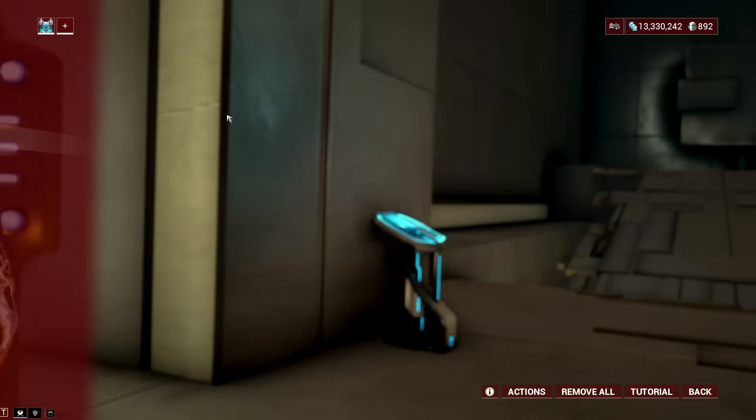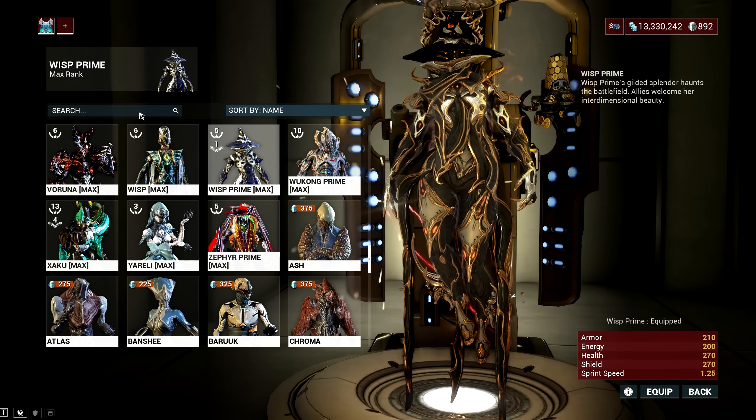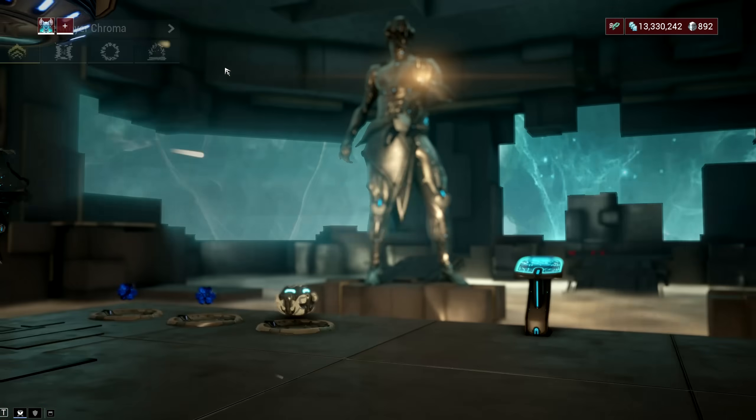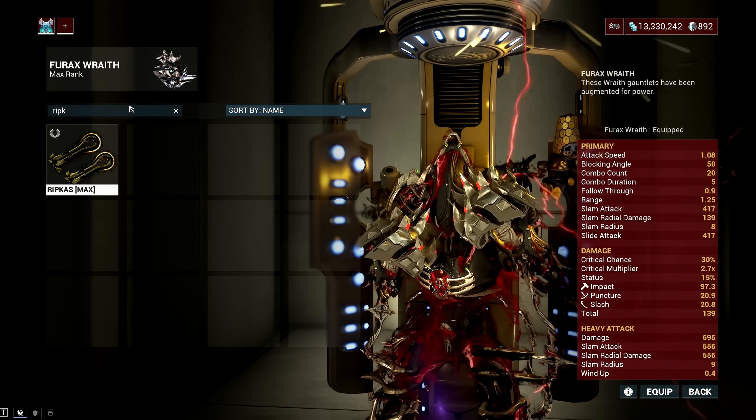This really opens up different synergies, like the farming Necros I have using the Sentient Surge Ocucor. By adding the Archon Shards, I can melt enemies with Necros and then farm resources while using the Amalgam Ripkas mod that procs Gore, dismembering enemies and giving a chance to drop more loot when Necros Desecrate is active.